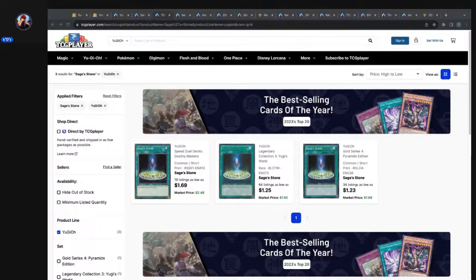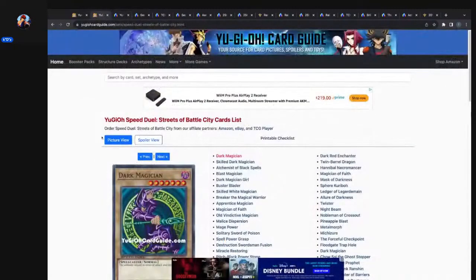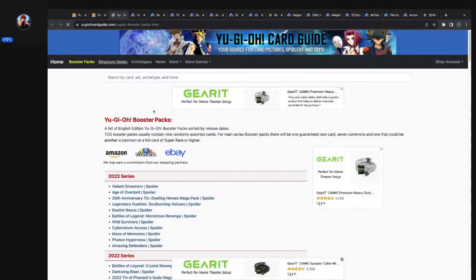There was something I wanted to continue looking at — those Speed Duel starter decks. But then there was also the structure decks I wanted to go back and take a look at. So we're going to open up a new tab and put those starter decks on pause, because we want to look at structures.